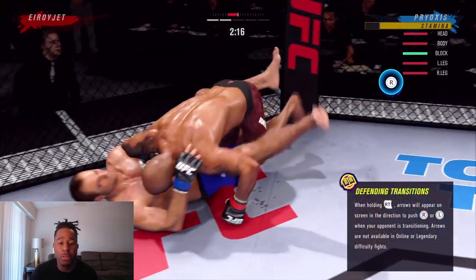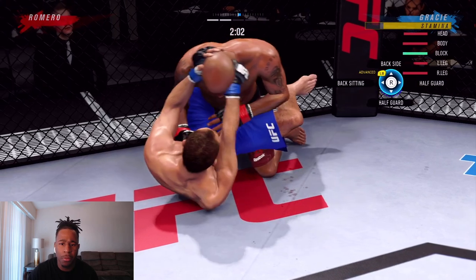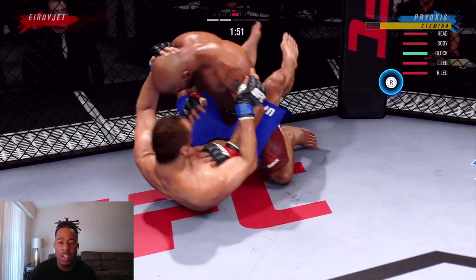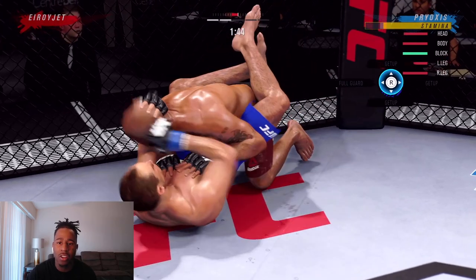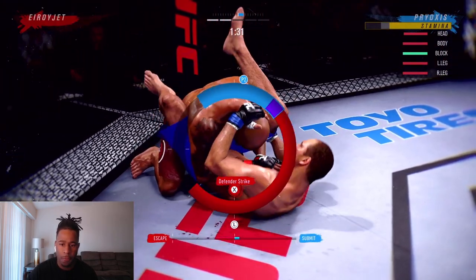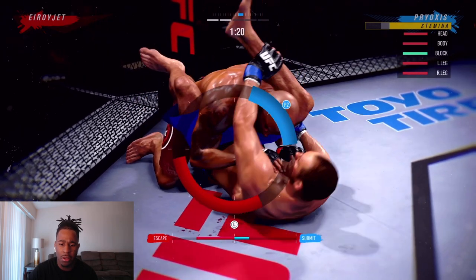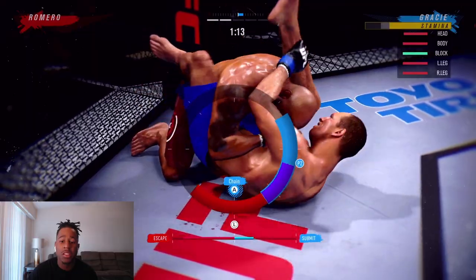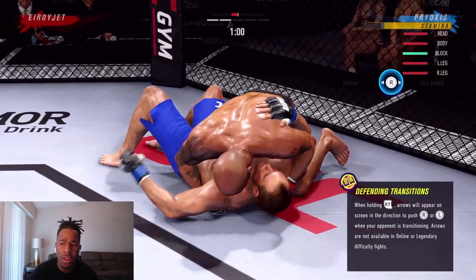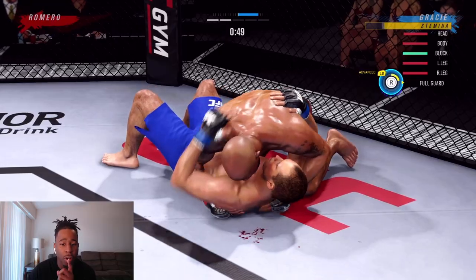He reverses me into full guard. I am fine being here — I am a Gracie, they thrive here. I haven't attempted a submission yet in this fight. I know I'm winning this round because I've done a little on the ground but he hasn't done anything at all. I denied a transition, threw a couple strikes. Didn't grab the advantage to go for a triangle choke. He has some good submission defense — I can give him that. Just for the points. He tries to go for a Kimura and I deny that.